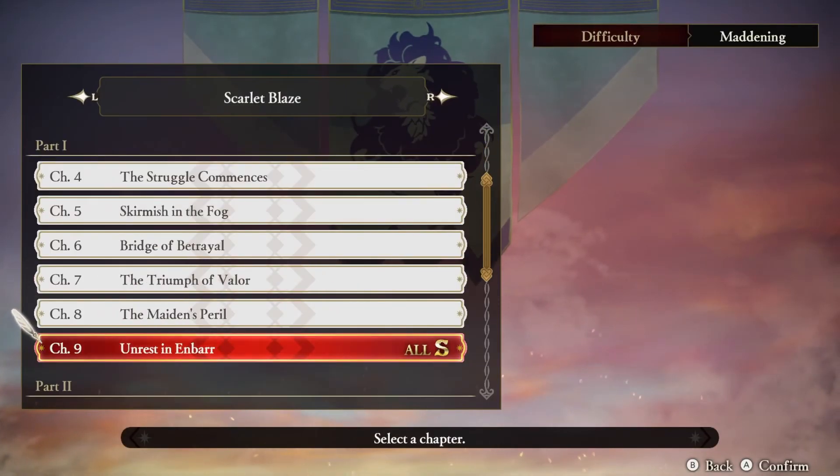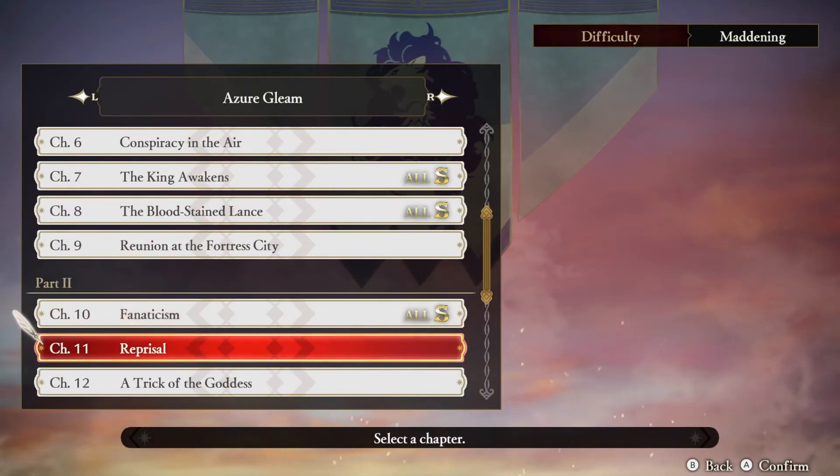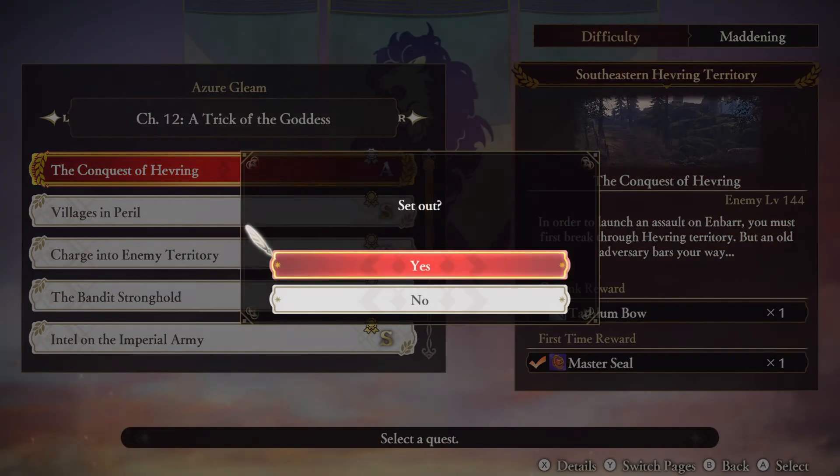How do you unlock Byleth in Azure Gleam's playthrough? The mission we're looking for is Chapter 12, and this is going to be the main mission of the chapter.